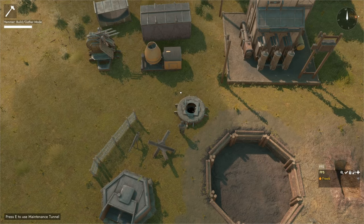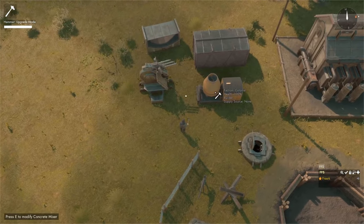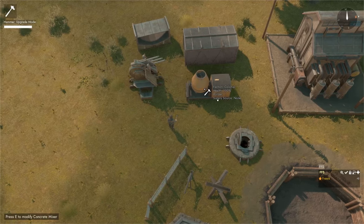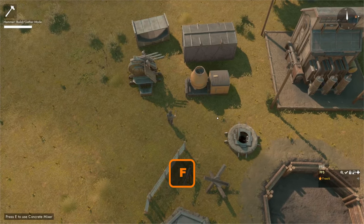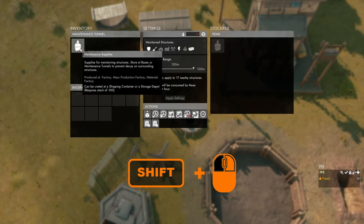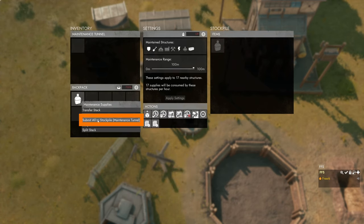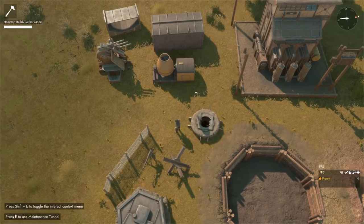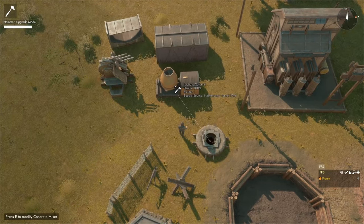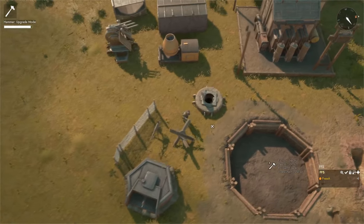You can also check if a structure has its decay prevented directly on the structure. Equip the hammer, press F for upgrade mode, and aim at any structure to see the build details including the supply source. If the supply source shows 'none' it means there are no maintenance supplies inside the tunnel — not that the category is unticked. Press E to open the tunnel, move the maintenance supplies into the stockpile by right-clicking and selecting 'Submit all to stockpile.' The tunnel turns on. Now in upgrade mode, aiming at a structure draws a line to its active supply source.